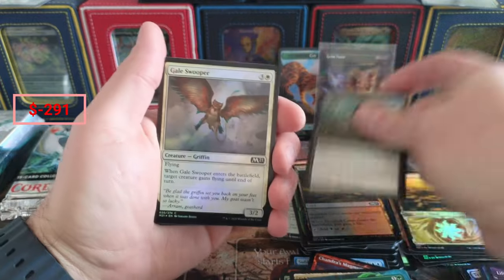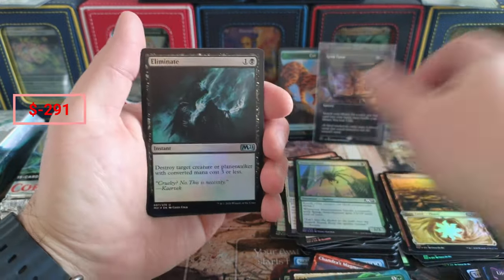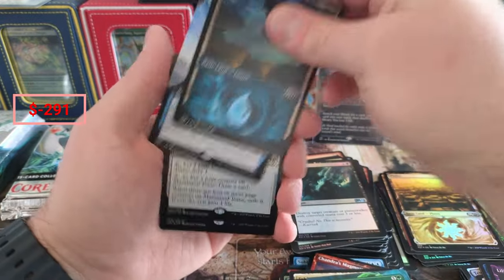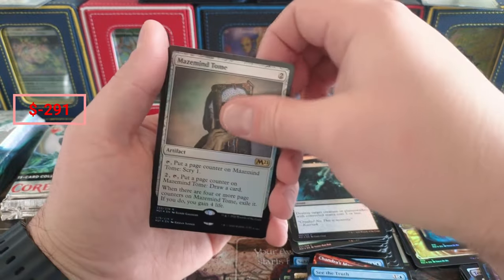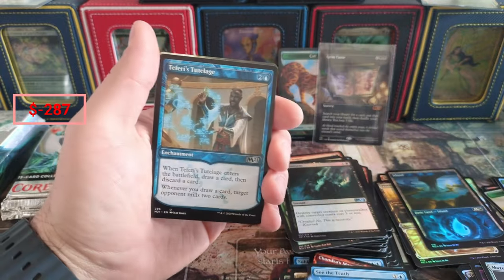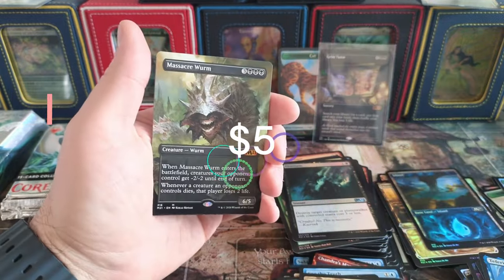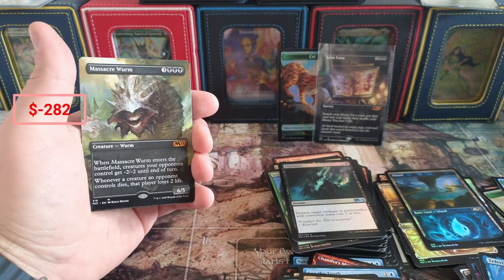Caves of Darkness, we got the Swooper, Spinner, Elimination, and a Reboot. See the Truth - we already pulled one of those. Little Tome - Tome's 50 cents. There's another Insight. Acolyte, ooh a nice Worm - that's a decent hit. I don't think it's gonna be $25 but we'll sleeve it up.